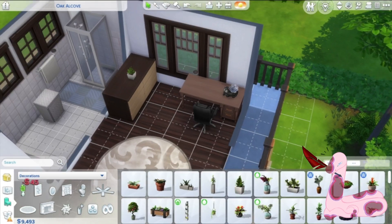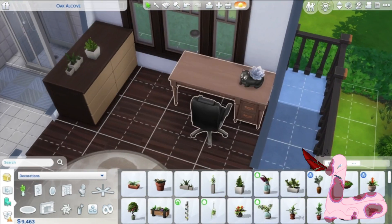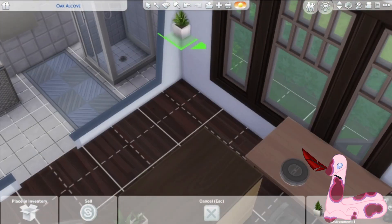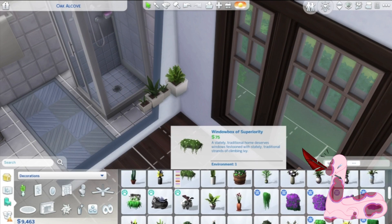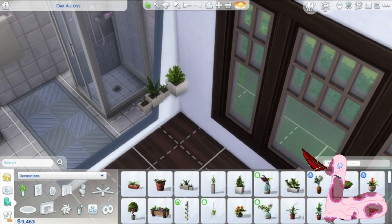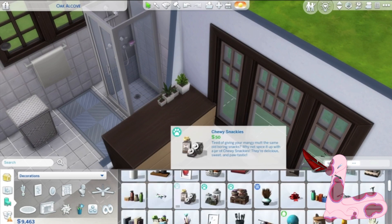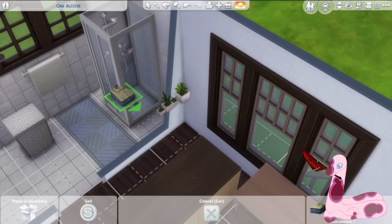Because I remembered that my Sim Sylvester has a cat, I decided to put that little cat plant on his desk — honestly one of the cutest items I've seen in game. I have seen a couple videos where people will take potted plants and group them together so they look like one item. I really like that idea.